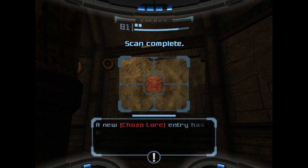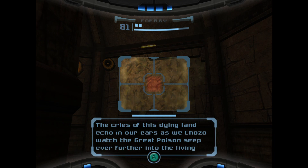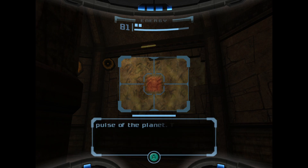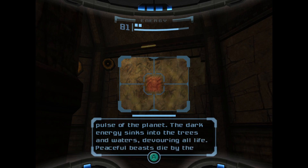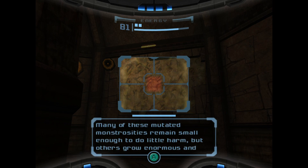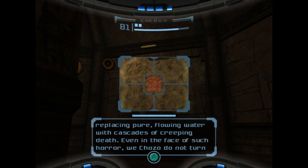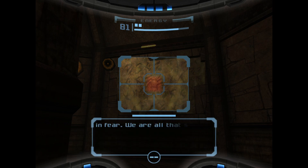There's a lore in here. This one's about the dying land and the great poison. Dark energy sinks into the trees and water, and how it's mutating the creatures and killing weaker ones off. Yeah, so the planet's ecosystem is out of whack now because of this impact. And that's about Flagra - how it's poisoning the water up there. But we've already dealt with that.